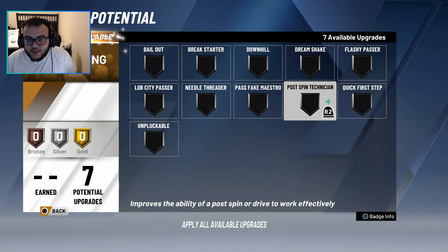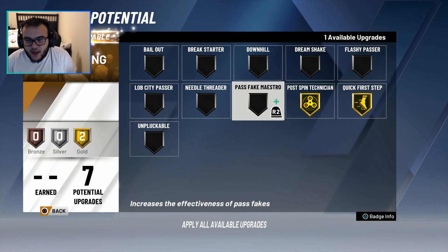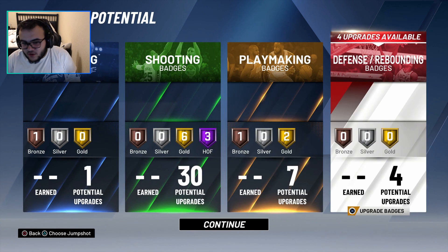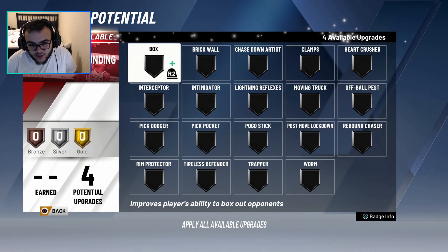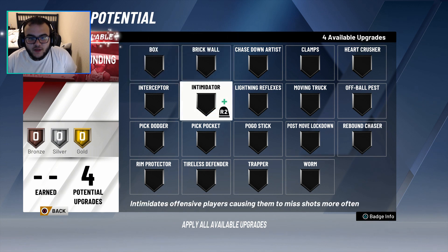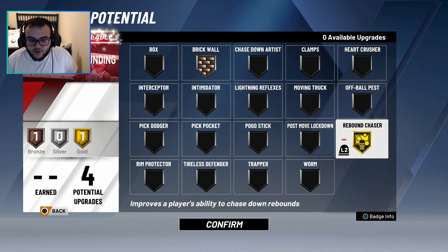For playmaking, we're going to do postman technician, gold quick step, and bronze needle threader. Because in the post I'm going to be able to put it back, score, and take him off the dribble. For defense, I'm going to put brick wall on bronze and rebounding on gold — I've got to help my boys out with the rebounds.